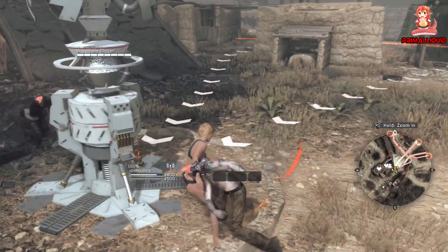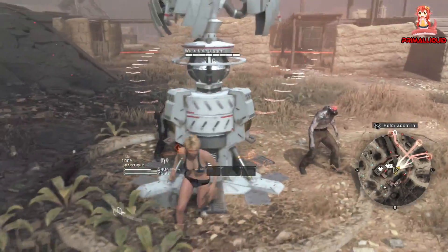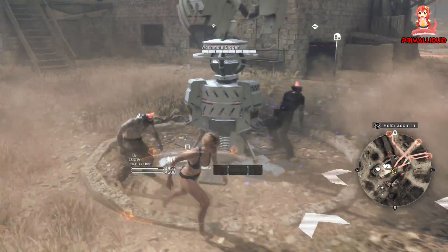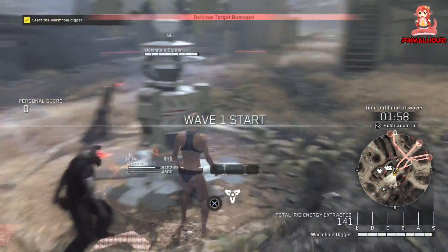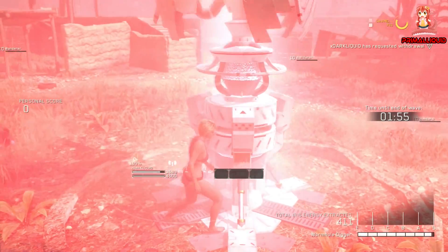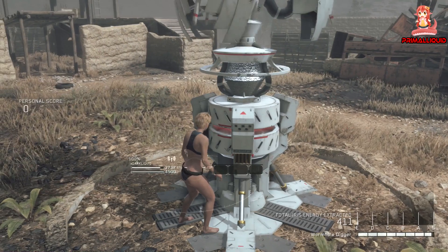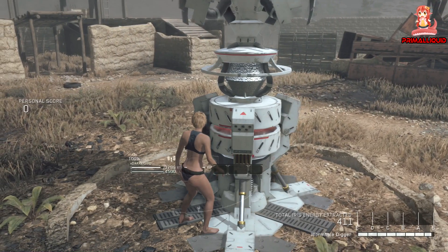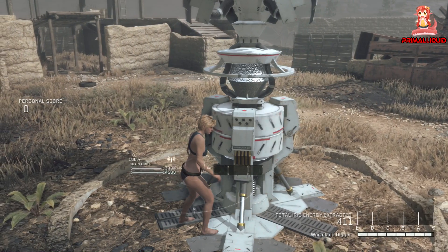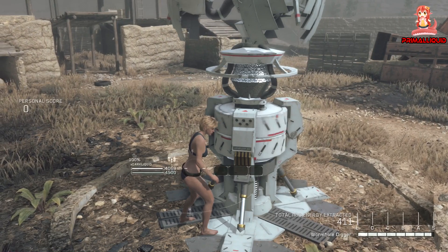Each run takes a little over 2 minutes, meaning per hour you can earn 20,000 materials and nearly 2 million Kuban energy. To speed this up, I suggest unequipping all of your gear so you can sprint for longer and play on the highest difficulty mission available to you. This is better than S ranks for materials because when you get an S rank you do get slightly more materials, however the missions can take upwards of 20 minutes, drastically reducing the amount you get per hour.